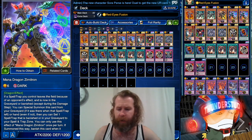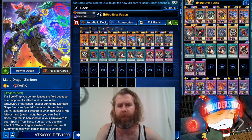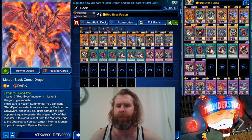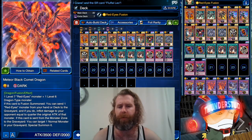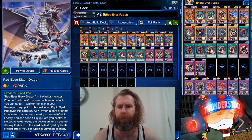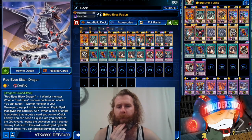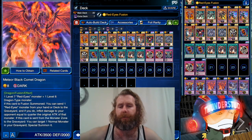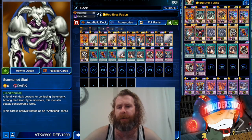Hey guys, Thunderset here, and today we are going for a Red Eyes revisit. We have new boss monsters — we have Meteor Black Comet Dragon, we still have the pretty new Archfiend Black Skull Dragon, and I have both of them prismatic. I'm just missing a prismatic Slash Dragon, who's also another normal boss we've had for a while. That's pretty much all we're using — it's all Red Eyes Fusion with these new boss monsters. We've had to add in some new elements; we have a Summon Skull, believe it or not, just a vanilla Summon Skull, and it's a super rare too.